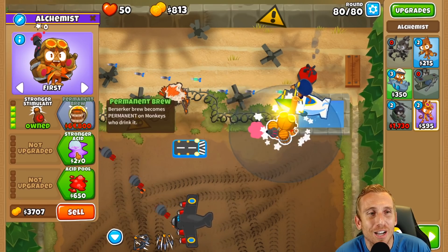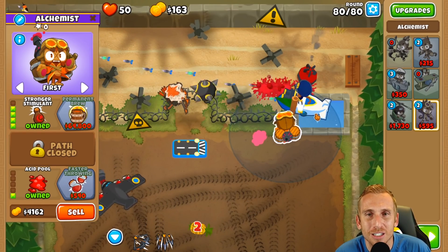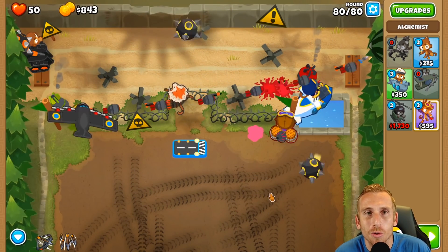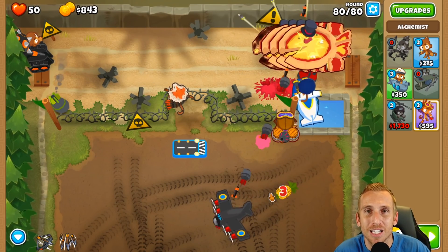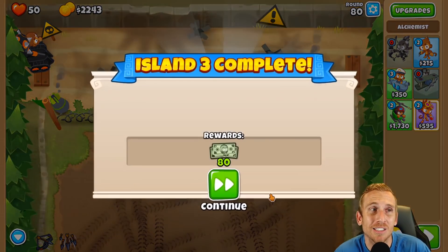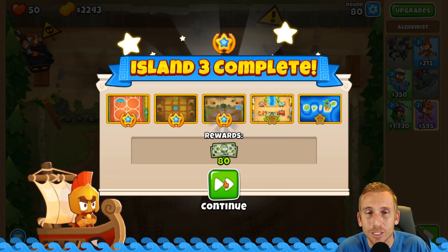Look at this - super simple stuff. We didn't even use Quincy's abilities in those late rounds, so this was actually not as bad as I thought it would be. We wrecked it. Now it's just Bizarre, but we have our full lives, and then Spice Islands should be a breeze. Let's jump into the next one, which is Bizarre.